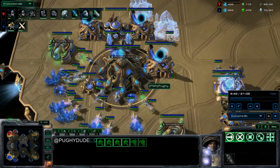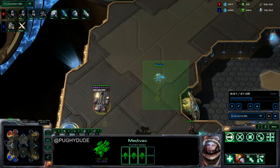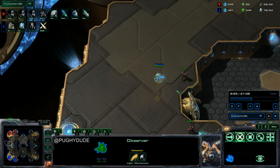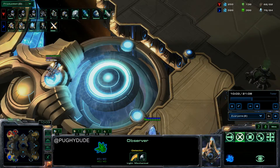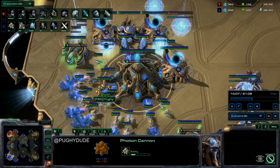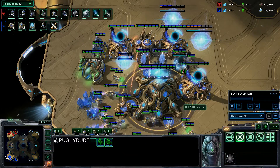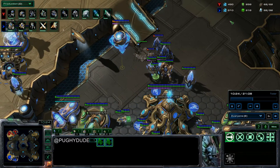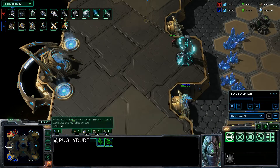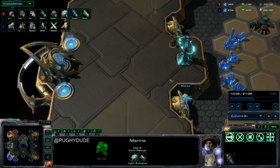This is also how I deal with drops. I see the dropship thanks to my observer — I consider myself very good with observer placement; I place them in good spots and see a lot of stuff. I start a cannon just to protect. I already have one because I don't trust widow mines. Photon overcharge before the drop arrives and I warp in stalkers — that was a drop that didn't drop anything. My economic lead is even further extended into the game at 10 minutes 30. That is the third game, which means we're going on to the last one now.